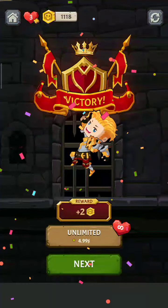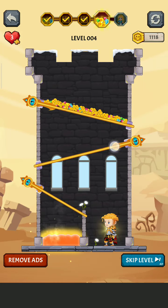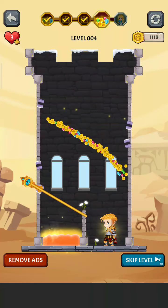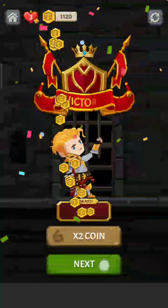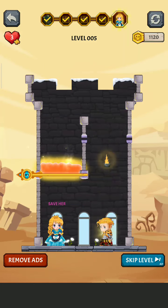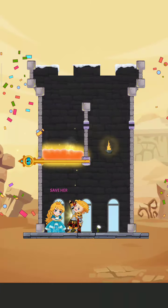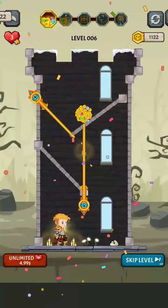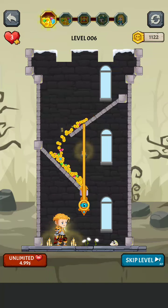Now moving on to the next level. This is the fourth level — remove this pin, then remove this pin to collect the gold. Moving on to the next. I think save your prince now — remove this pin to save your prince, and the level is completed.